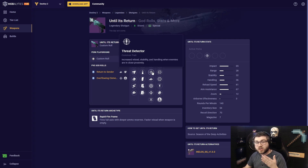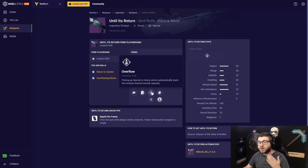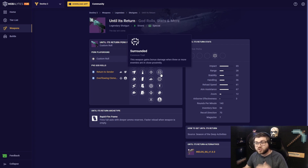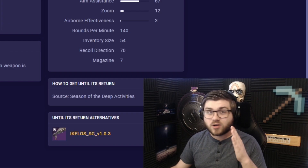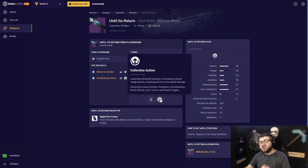You have things like Threat Detector, which is a great option on a shotgun, Auto-Loading Holster, and Overflow is probably going to be my best in slot. You also have things like Vorpal, which is really good. Surrounded is also a great option. Cascade Point is a newer perk that is a very fun option, what we're going to talk about a lot in today's video. You have Trench Barrel on the shotgun as well, which has always been a great perk.